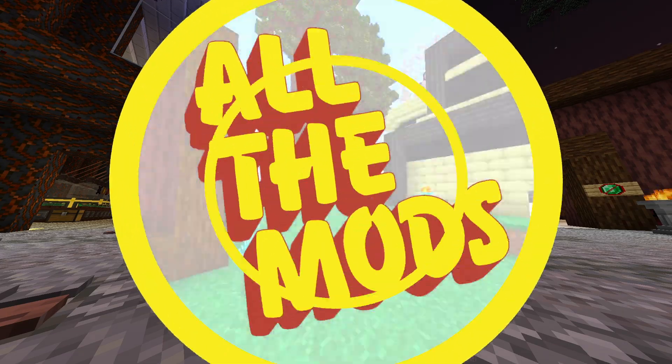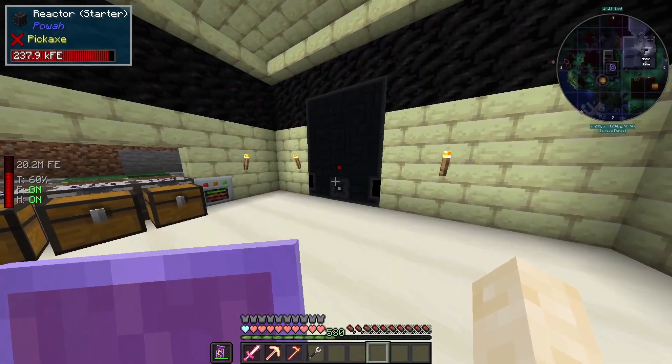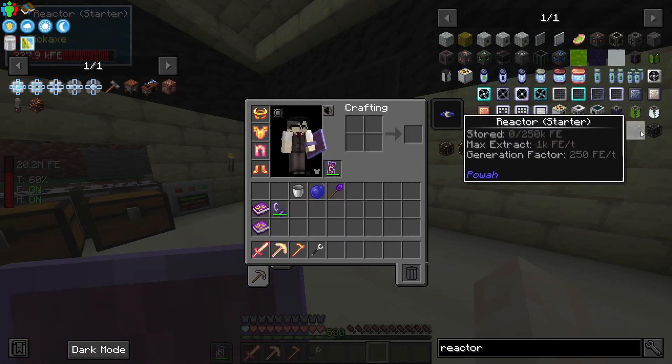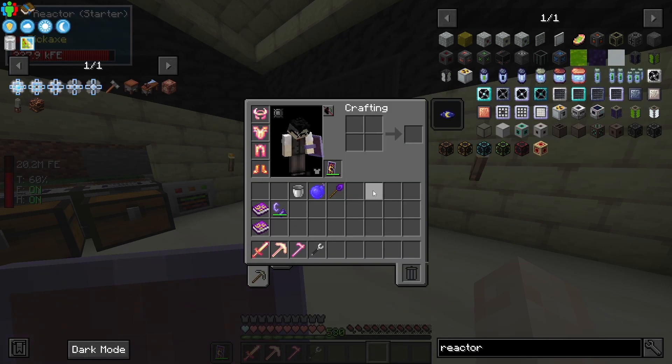Welcome to episode nine. Today we are going to be messing around with some more power in this mod pack. I want to make some better generators, some better power type of thing.